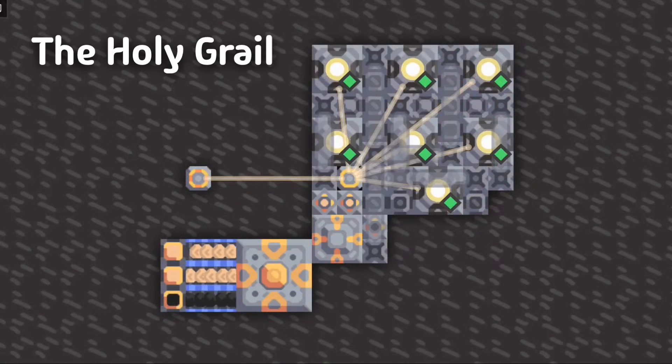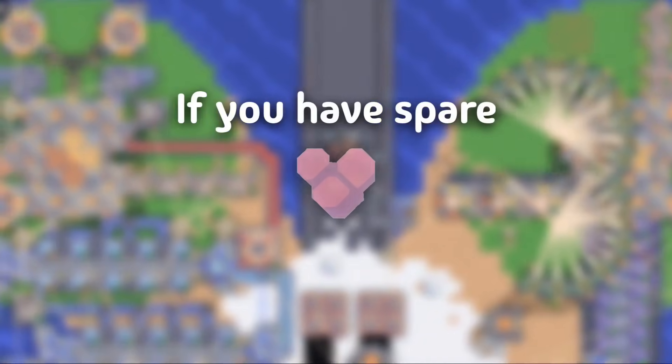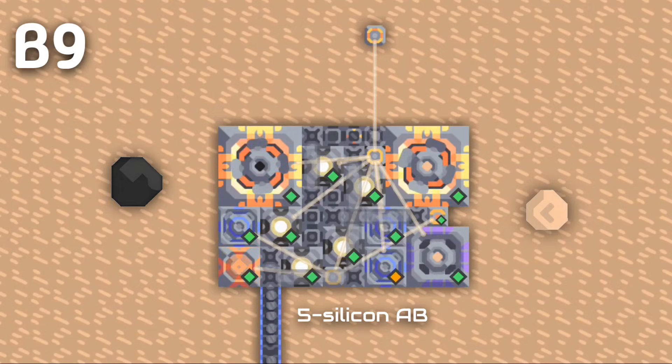Let's talk about the Holy Grail, the one that you will use the most in multiplayer. The core silicon design, which produces free silicon for some coal and sand upkeep thrown into the core. In case you have spare thorium and need extra silicon production, you can use this small 5-silicon design. It doesn't use unloaders, so it cuts down some material cost.